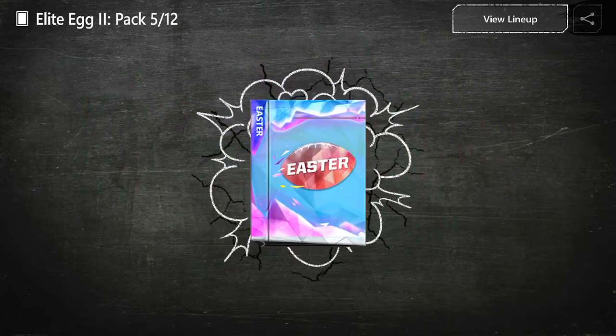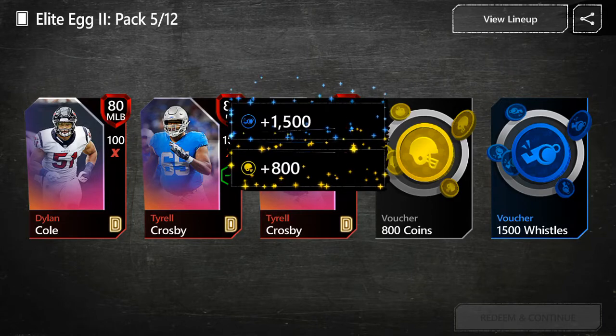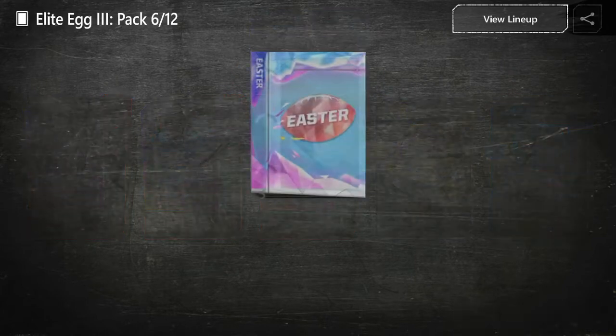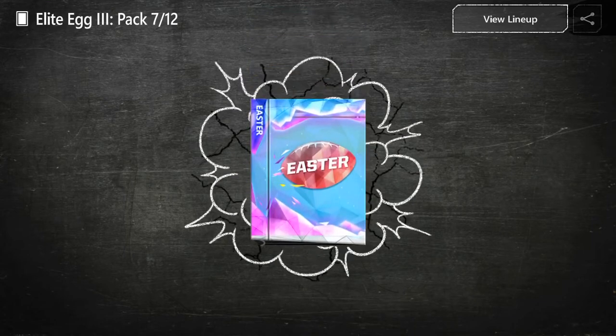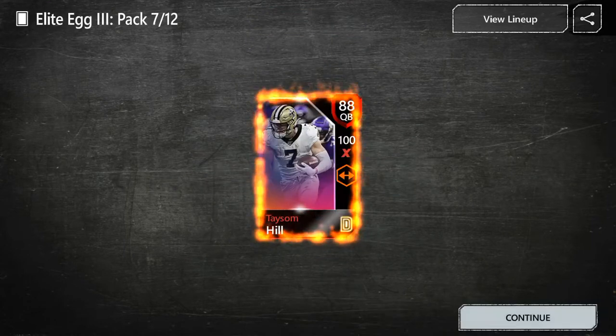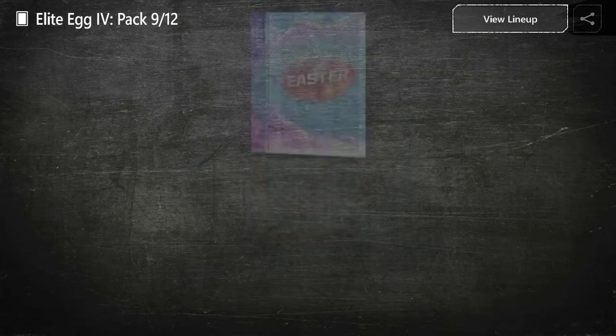We actually don't have that 90 overall player — we can put them on our team. Just some elites. I'm excited for the diamond one. Egg three — another 85 plus. We're just going to turn that into a 90 overall. Same with Taysom Hill, throwing him in the 90 plus. We already have that kicker.